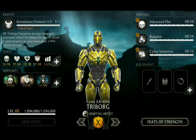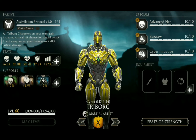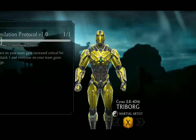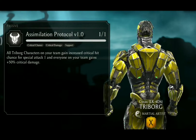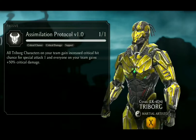Cyrax Triborg is part of the martial artist class and his passive is called Assimilation Protocol version 1.0. All Triborg characters on your team gain increased critical hit chance for special attack 1, and everyone on your team gains plus 50% critical damage.